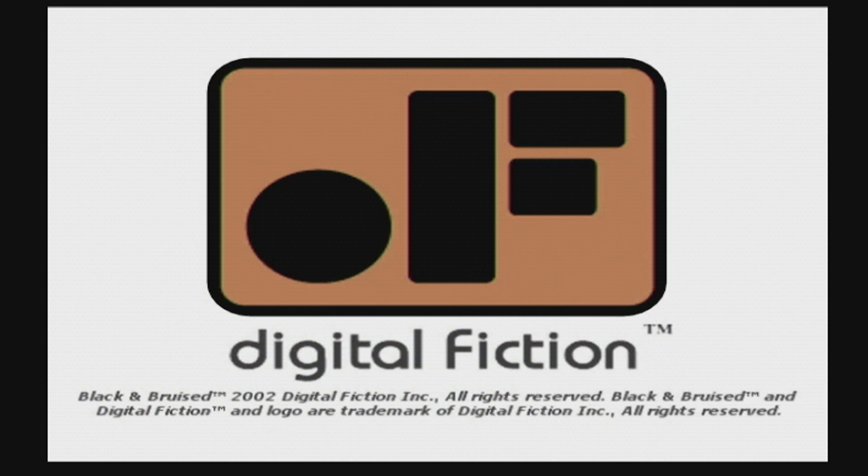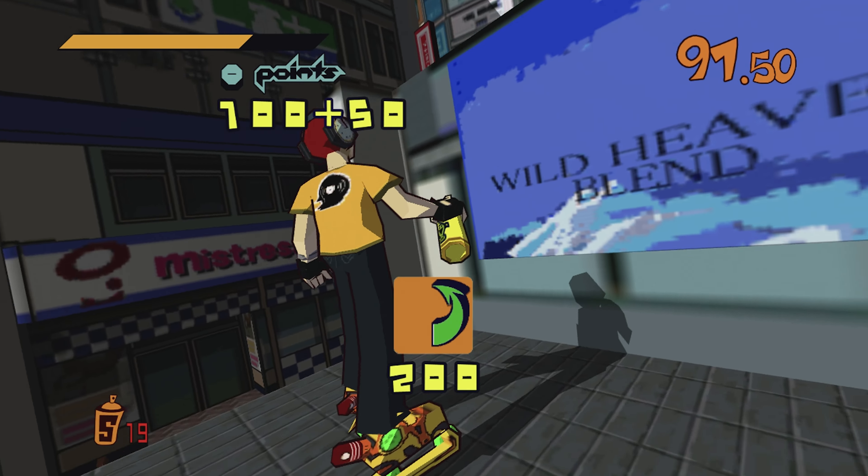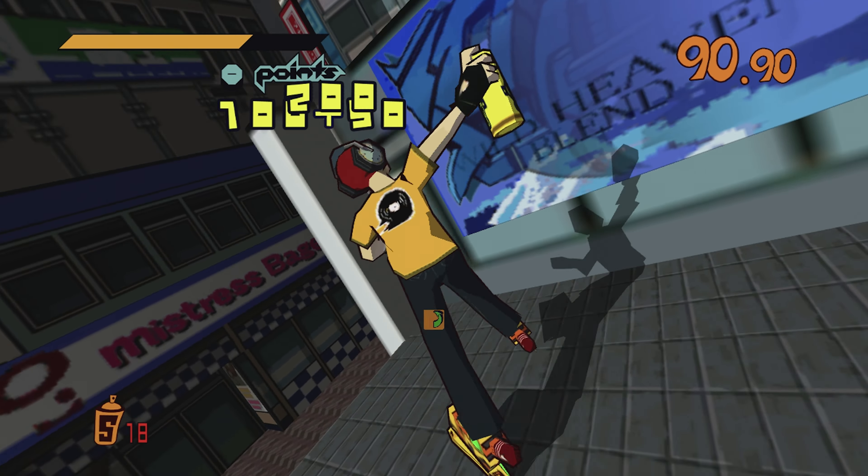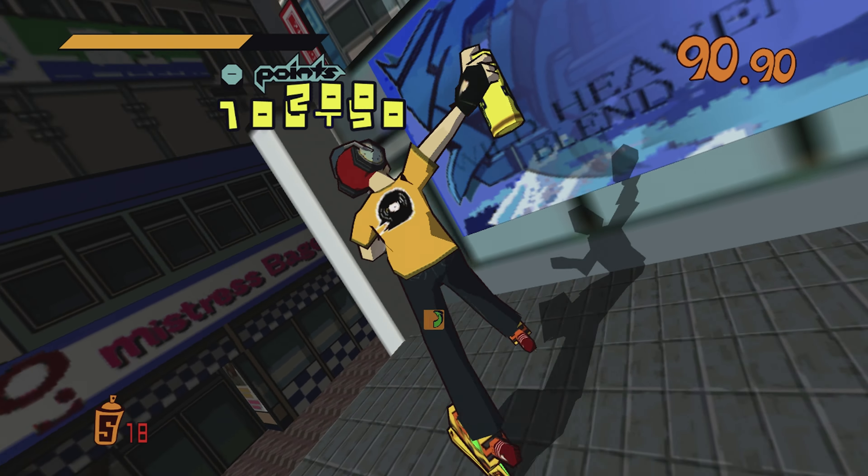We are going to start with Jet Set Radio, as it was one of, if not the first game to use Cell Shading. At the very least, it was certainly the game that put it on the map for most people, or screen I suppose. Jet Set Radio was originally released for the Dreamcast, but has since had ports to a few consoles. This is the Xbox 360 version.